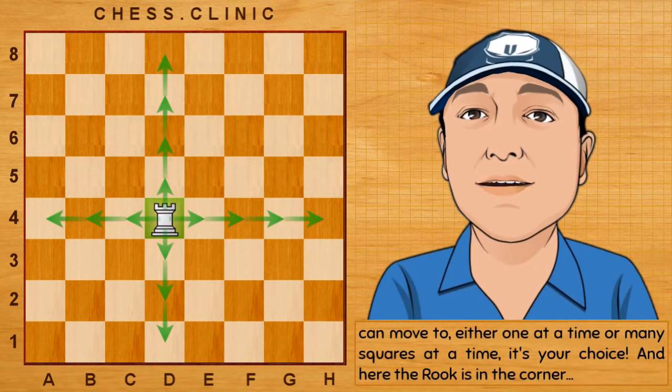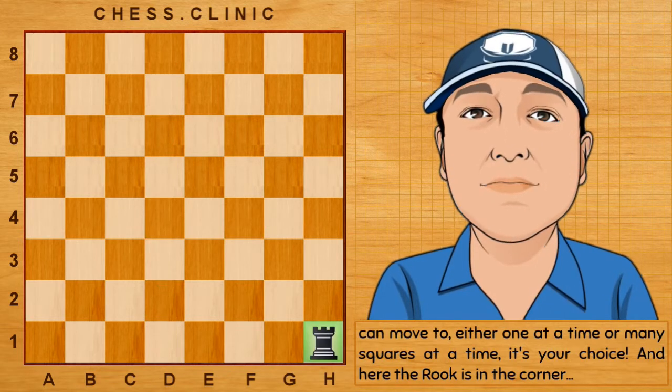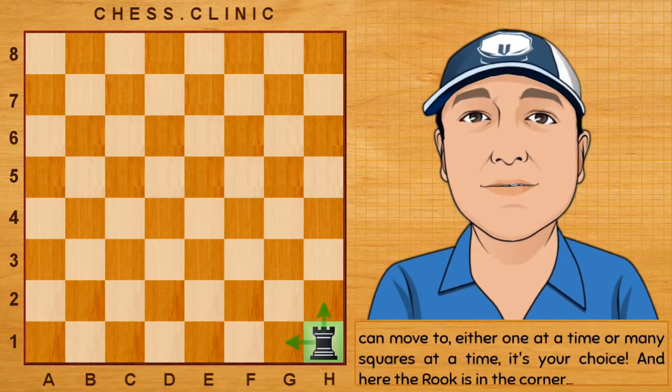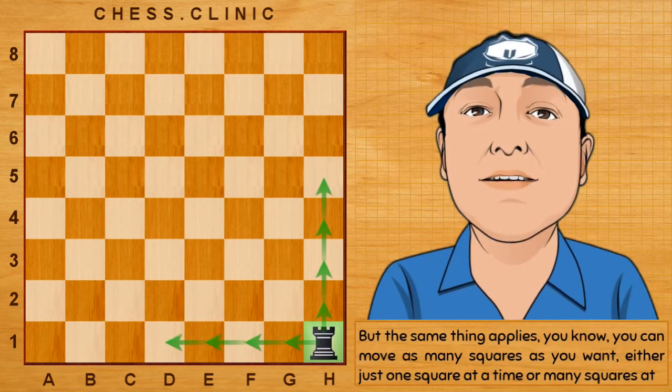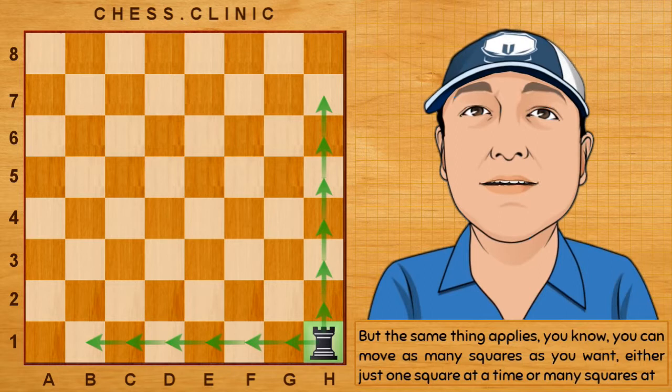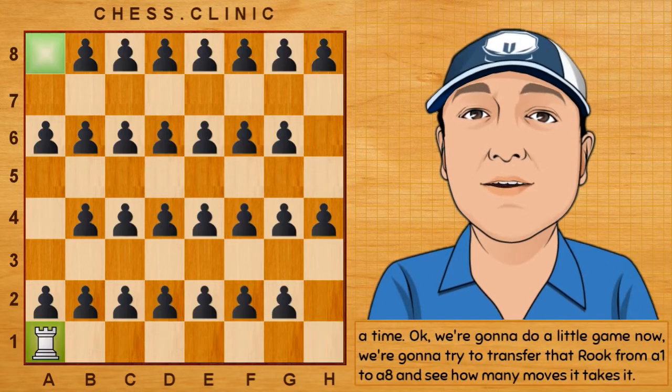Either one at a time or many squares at a time — it's your choice. And here the rook is in the corner, but the same thing applies: you can move as many squares as you want, either just one square at a time or many squares at a time.